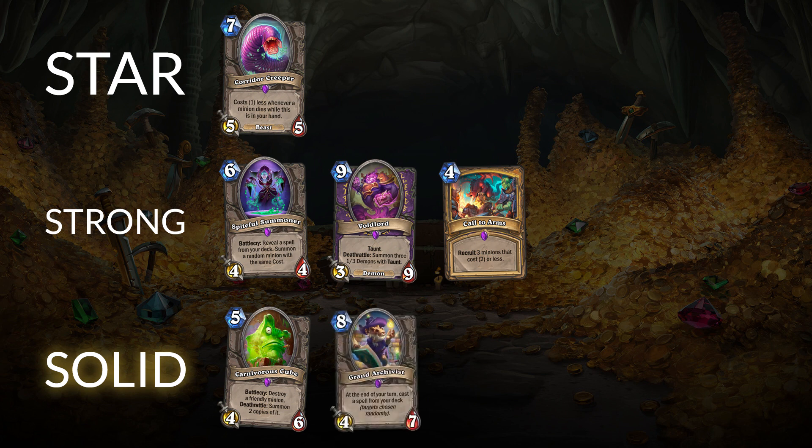We also have Grand Archivist here in the third row, obviously comparable to Spiteful Summoner — they often get played together. Even though Grand Archivist is a neutral card, which typically ranks higher for craftability, this one has some limitations. Right now it's really only in Dragon Priest, and it's even worse in other classes than Spiteful Summoner. Some of those big spells you don't always want cast, and Grand Archivist pulls them out of your deck and casts them. Spiteful Summoner works because it just creates a minion at their cost, so there's less risk. Grand Archivist is essentially similar but with less overall utility.